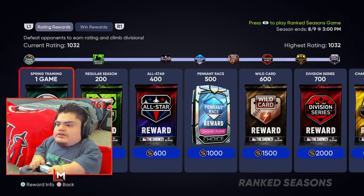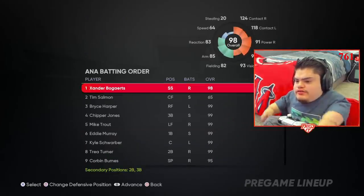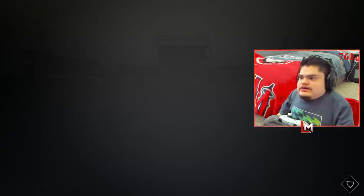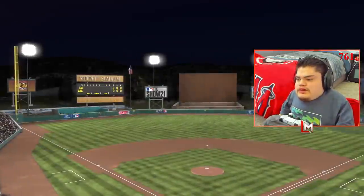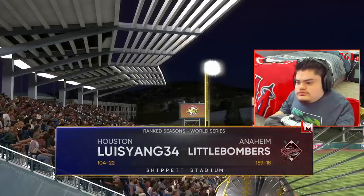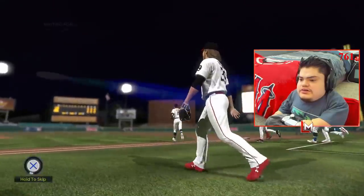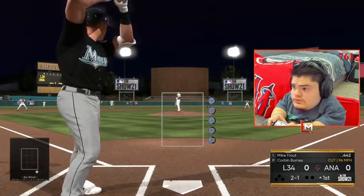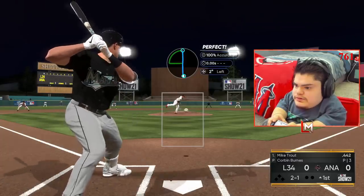We're gonna go with Mr. Corbin Burns starting off. Let's go — Xander, show the people what you're working with. We are facing Louis Yang with Jacob deGrom on the mound. My pants already feel like they're gonna be pulled down — should be a good game. 104 and 22, gonna be a sweaty one. Corbin might have a short start — he usually gets lit up by good players.